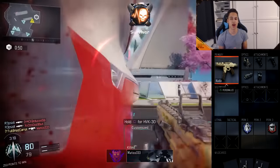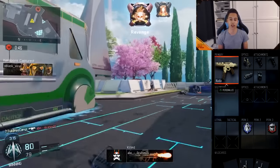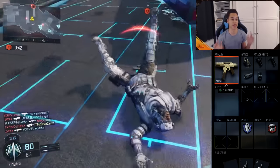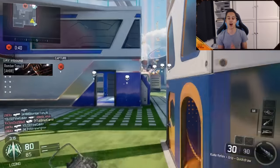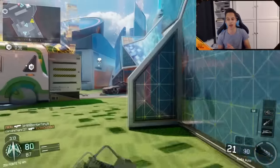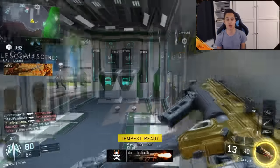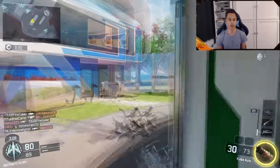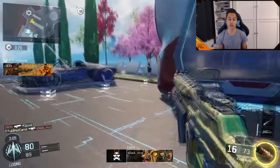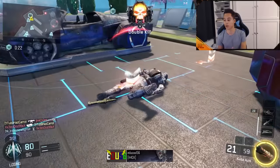For the other two attachments, I like to use long barrel to give the gun some extra range, and fast mag just because I end up reloading so much. In the gameplay in the background right now, you'll probably see I reload so many times — it's like crazy, I probably do it way too much. But I just like the fast mags on there. Perk wise, I just rock Jug and Tack Mask just because it's so annoying with nades and flashbangs and stuff.